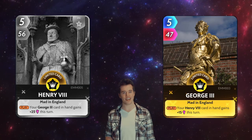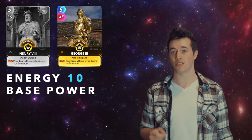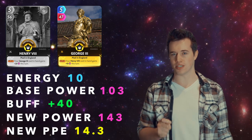Henry VIII and George III. Total energy: 10. Total base power: 103. These two have a buff of 40. That makes their new power 143, and their new PPE 14.3.